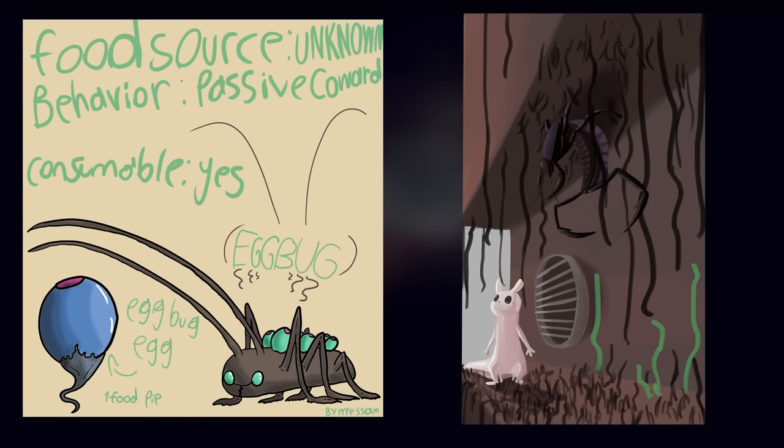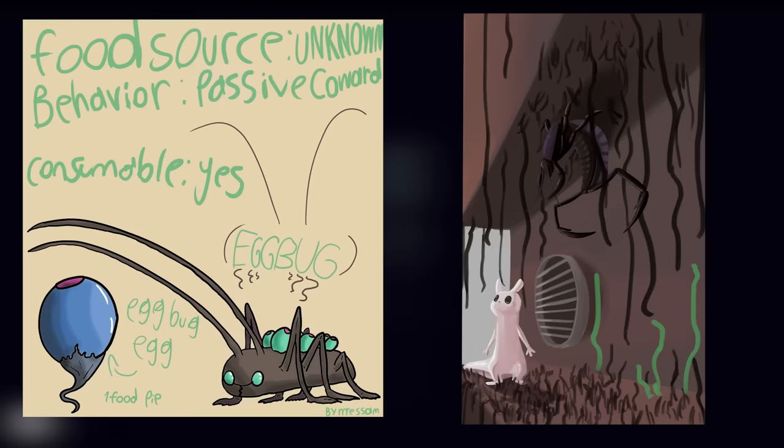Many insects' final forms often have no mouth parts at all — good examples are silk moths. So it could be similar. Though this does conflict with my whip scorpion theory, because most arachnids don't go through metamorphosis — they start as smaller versions of the adults, rather than getting wings later in life. This entire theory is a little iffy, but it's cool, so whatever. I can't really explain the egg bugs otherwise.